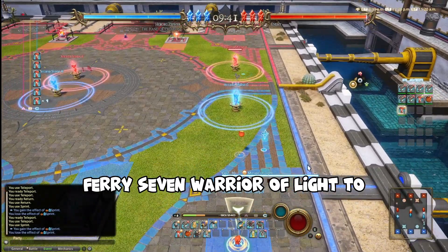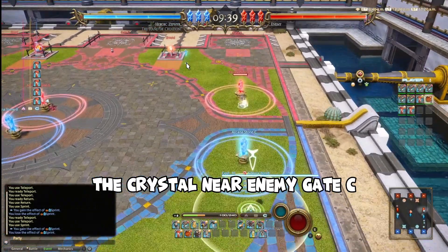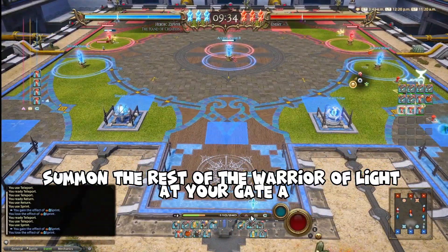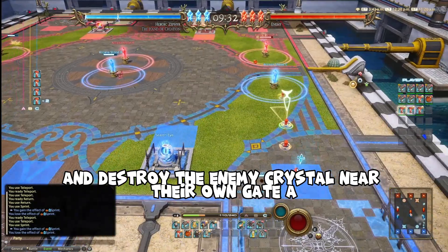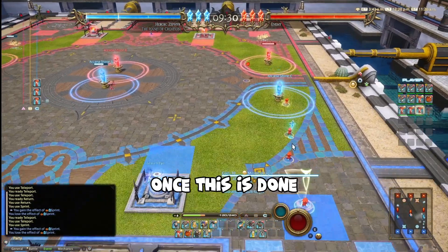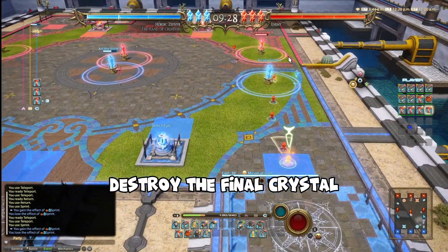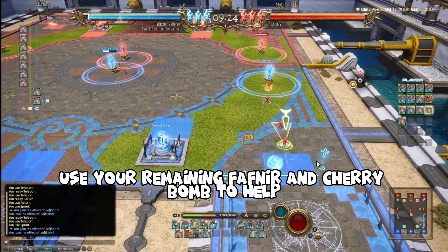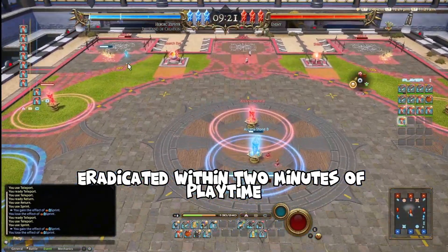Ferry seven Warrior of Light to the crystal near enemy Gate C. Send your Cherry Bomb to the enemy shield. Summon the rest of the Warrior of Light at your Gate A and destroy the enemy crystal near their own Gate A. Once this is done, destroy the final crystal — use your remaining Fafnir and Cherry Bomb to help. The enemy will be eradicated within two minutes of playtime.